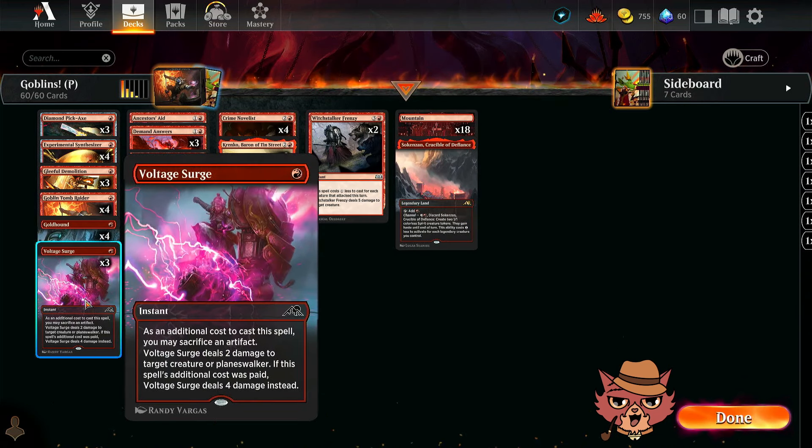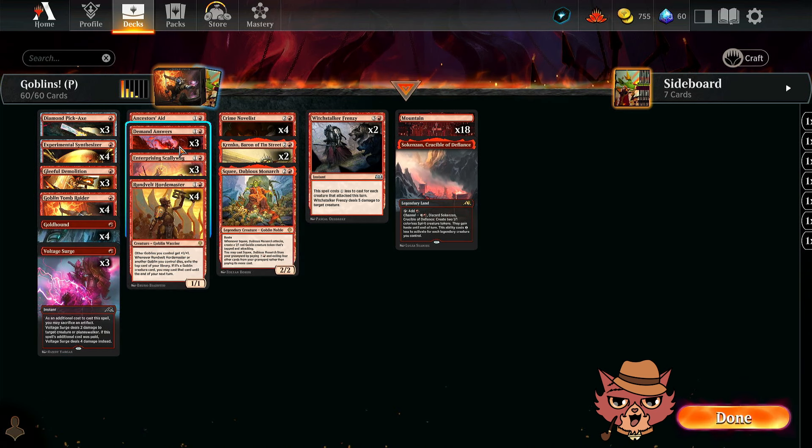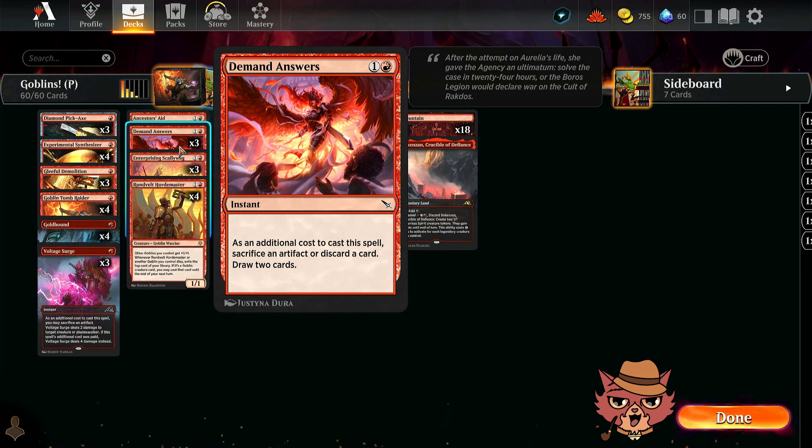We have some removal with Voltage Surge — a way to sacrifice our artifacts and potentially hit something for four damage. We also have Demand Answers, a two-mana instant. As an additional cost, sacrifice an artifact or discard a card, then draw two cards, keeping our hand nice and stocked up.